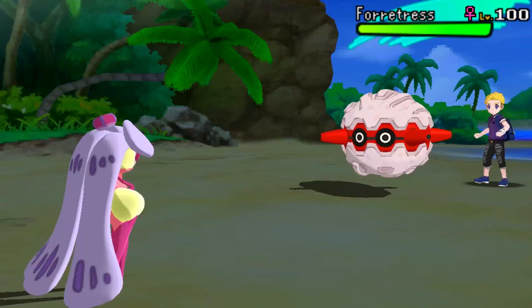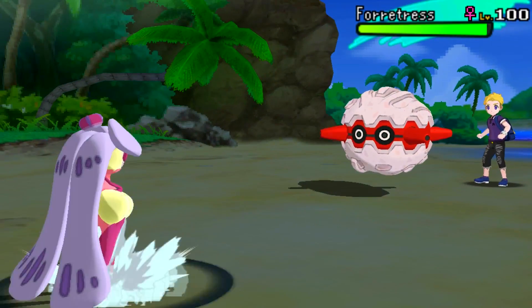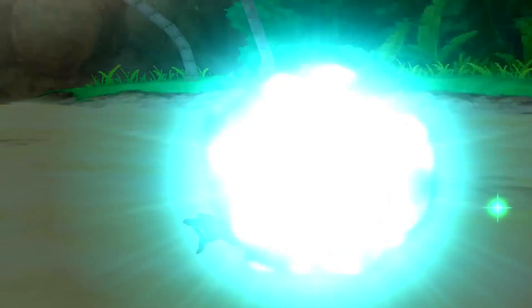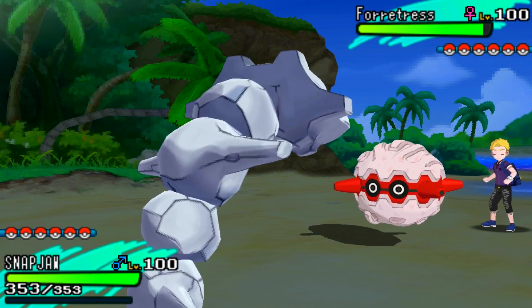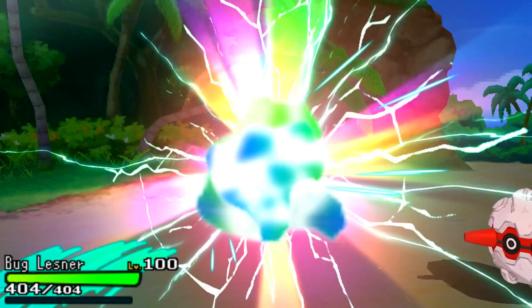He ends up leading with Xurkitree as I lead with my Serperior. I'm going to go straight for U-turn because there's a good chance he's either going to go for Volt Switch, predict me to switch into my Steelix, or just switch out — which is what he does, bringing up Forretress. It turns out he's got the Red Card and Red Cards me into my Steelix.